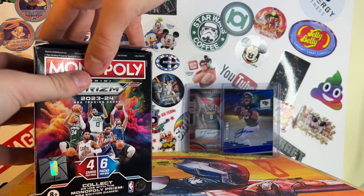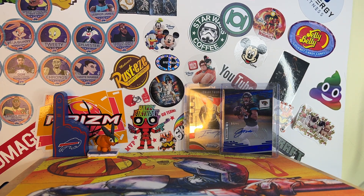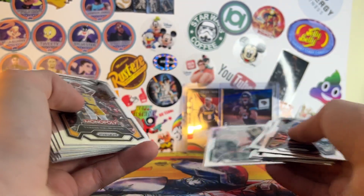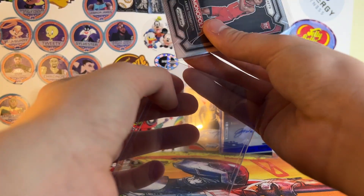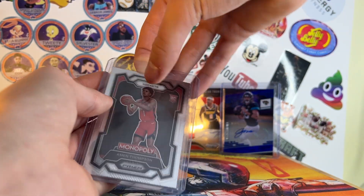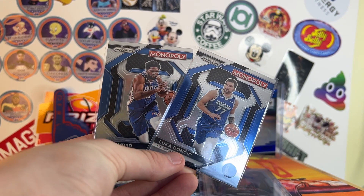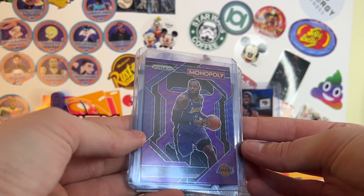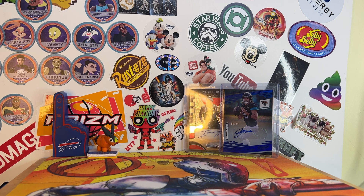I also opened a Prizm Monopoly 2023 Blaster Box and it was actually pretty good. I got a Noah Clowney Rookie, a Amen Thompson Rookie — that's pretty good, I'm gonna top load that. Embiid Purple Wave. He's been doing good and he's the better twin right now because Ausar got hurt. We got two inserts — Embiid and Luka. Got a Scoot Henderson Rookie, LeBron base, and then this is really cool — LeBron Purple Wave insert. I love Prizm Monopoly, it's one of my favorite sets.